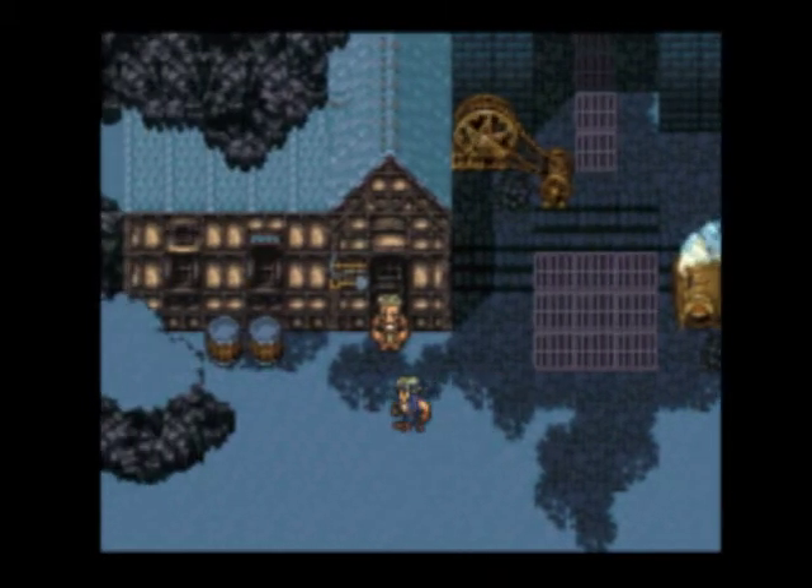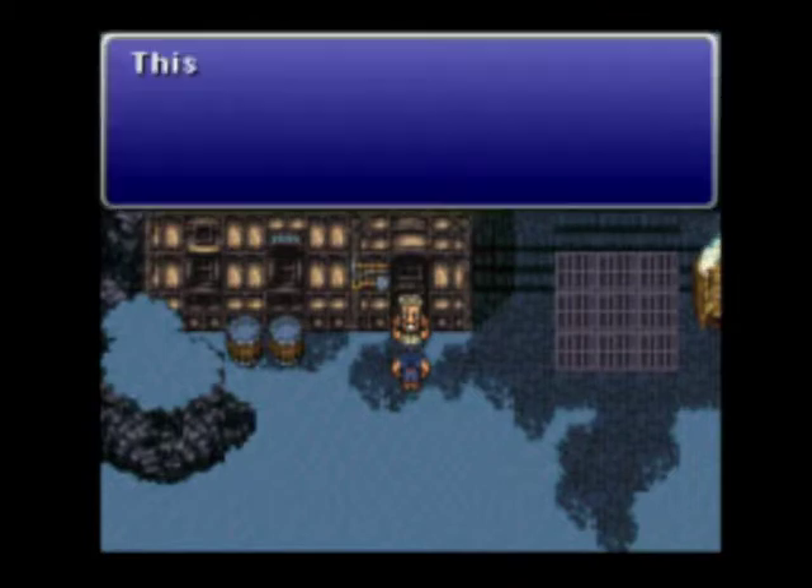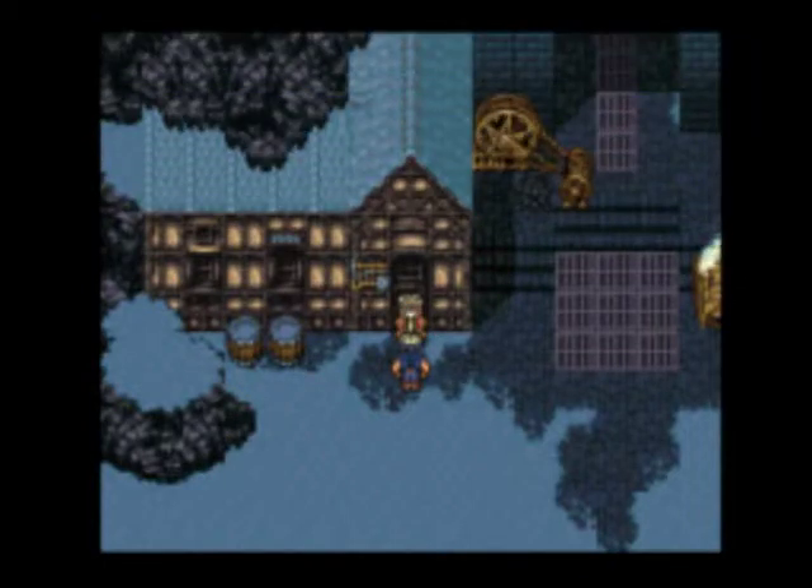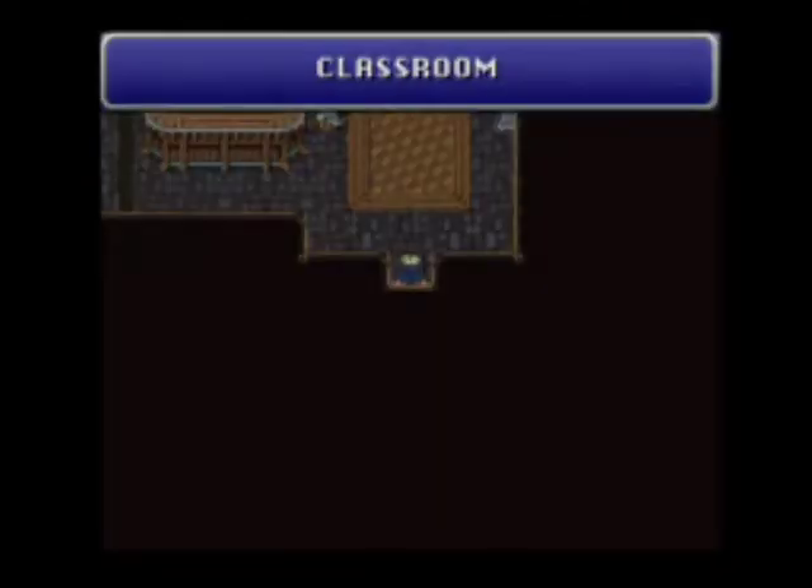As you can tell, I'm right outside of Narshay — Narsh. We're going to talk to this guy. This is a classroom for beginners. Here we answer questions about the world. Think of us as your advisors. So this is pretty much an advisor house, the classroom if you will.